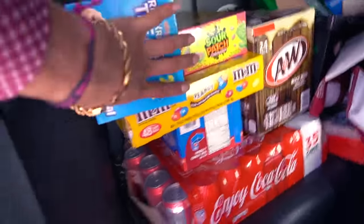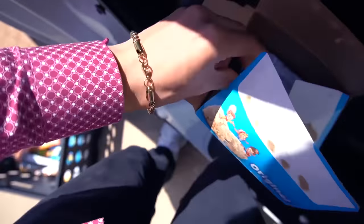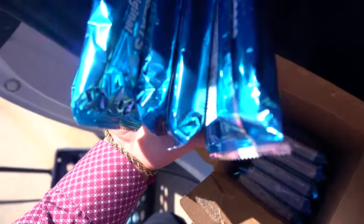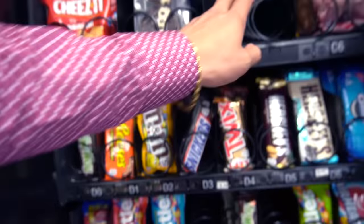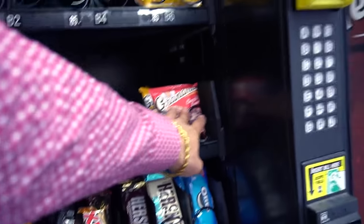I almost forgot - I have to open everything I bought at Sam's and put it in the crate. Rice Krispies sell really, really well at this location so I need to put a lot in: one, two, three, four, five, six, seven, eight, nine, ten. As I can see, there are a lot of things missing - one, two, three, four, five, six, seven, eight - eight slots empty, and this one's almost empty too.